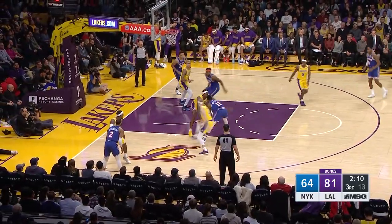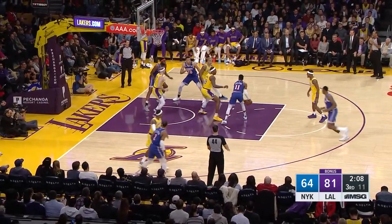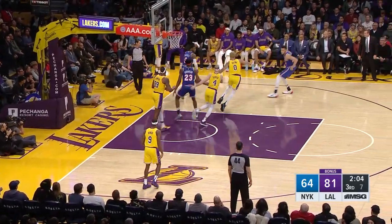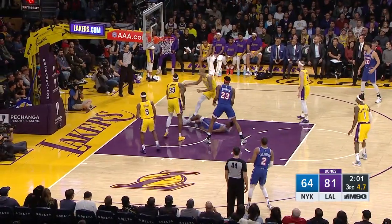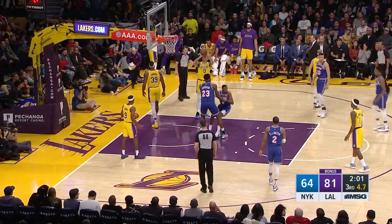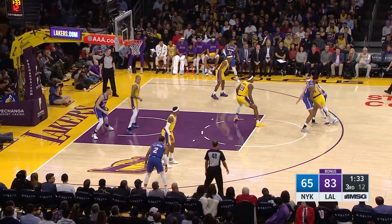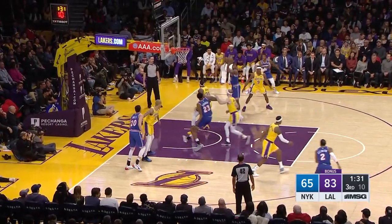Recent first-round picks in there — and Robinson obviously now a first-round pick. Barrett gets inside — blocked from behind by Howard. Barrett gets it back, goes inside, and Howard knocks him down. The Laker defense has been impressive, but the Knicks are just not sharp at all tonight.